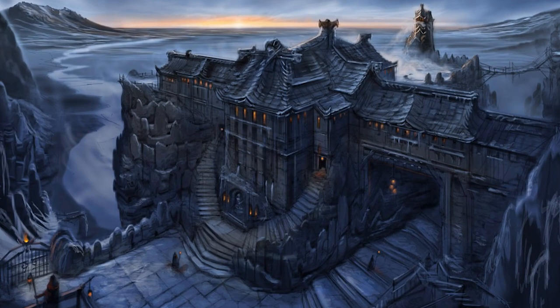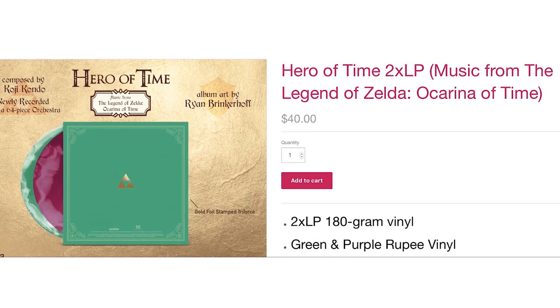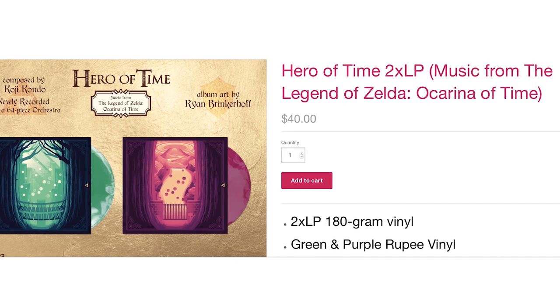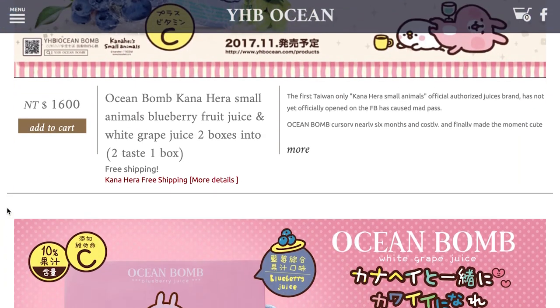Don't miss out on the sweet sounds from the Hero of Time — the Ocarina of Time 2 LP soundtrack performed by a 64-piece symphony orchestra is back in stock. Then stock up on Taiwan's first officially licensed Pokemon Bubble Water.